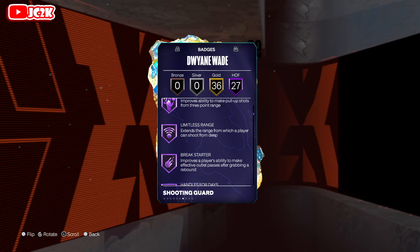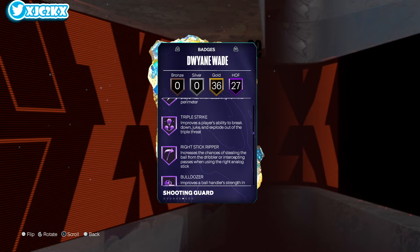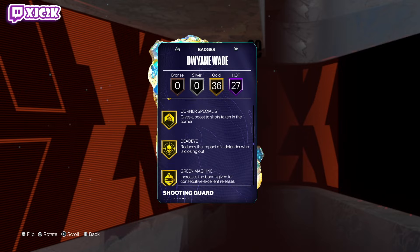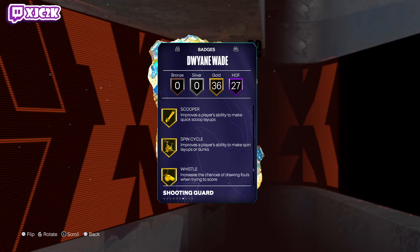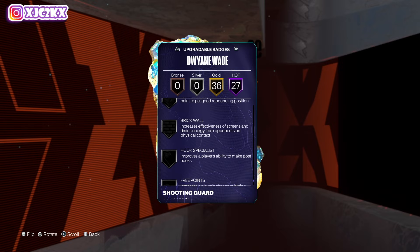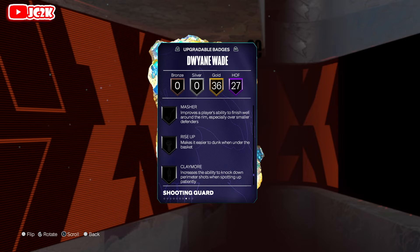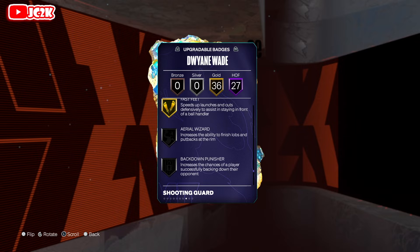Badge-wise he's also phenomenal: fast switcher, posterizer, agent 3, limitless range, handles for days, anchor, challenger, clamps, glove, blow by, speed booster, right stick gripper, bulldozer — really good looking all-around card. Very complete gold badges, but unfortunately he does not have the Immovable Enforcer badge, which I was kind of expecting, so that's a little disappointing.